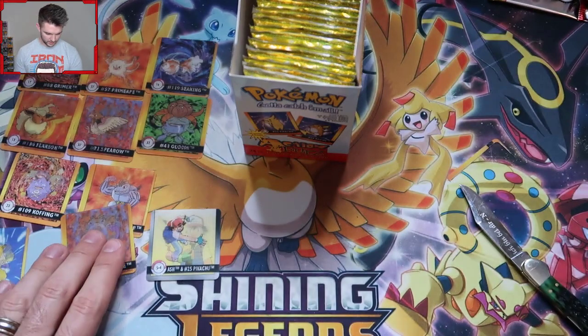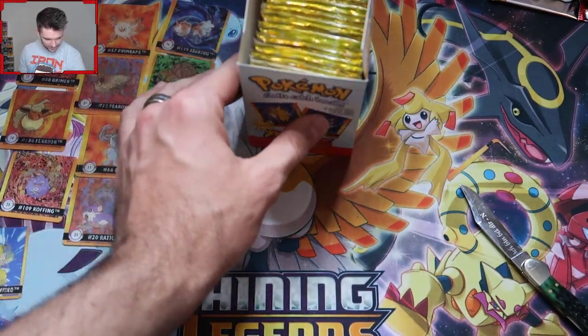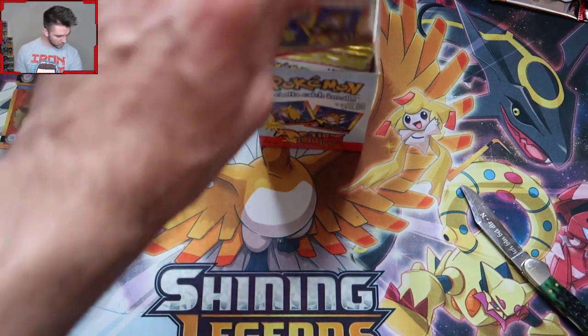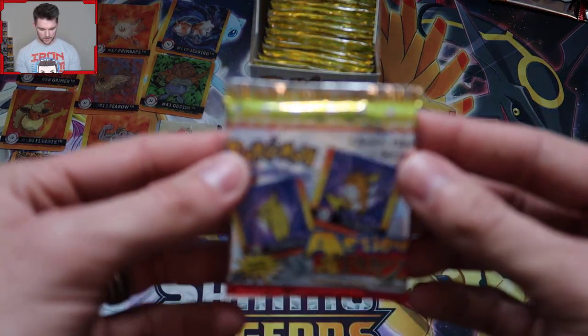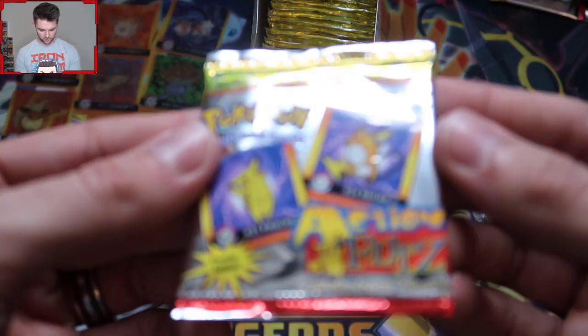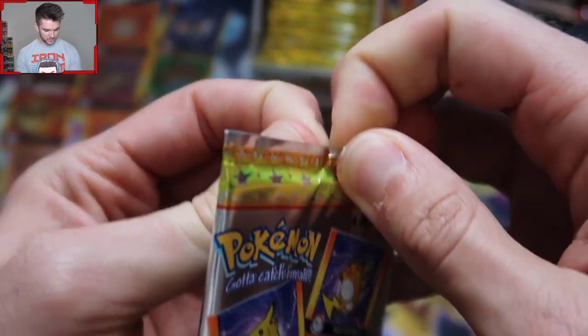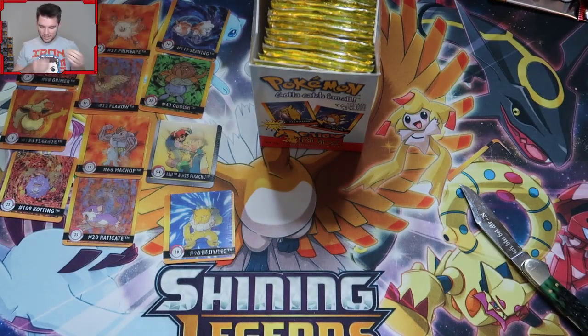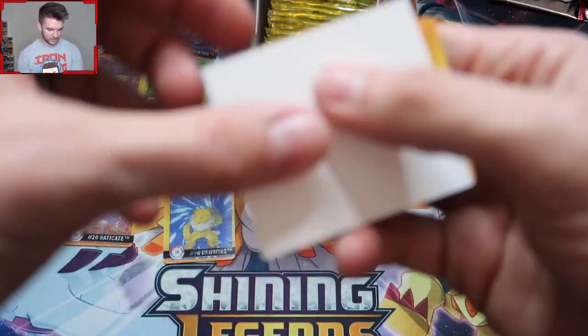We have not gotten a single duplicate — that's pretty cool, I'm a fan of that. I would love to see Bulbasaur into Ivysaur. So we got Ash and Pikachu — I can only assume that's some sort of rare. Maybe that's why they have it on the silver backing? I'm sure somebody in the comment section will hit me up. It'd be cool if they did these for Johto, but they of course did not.